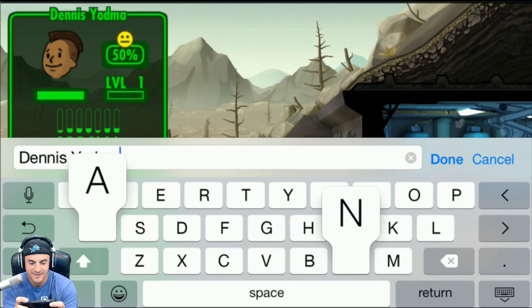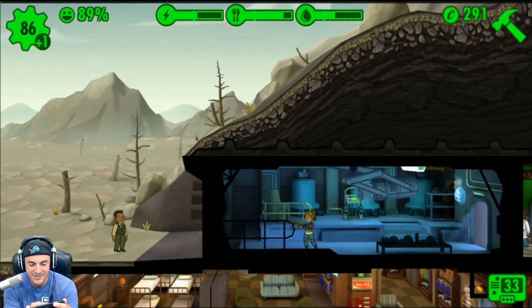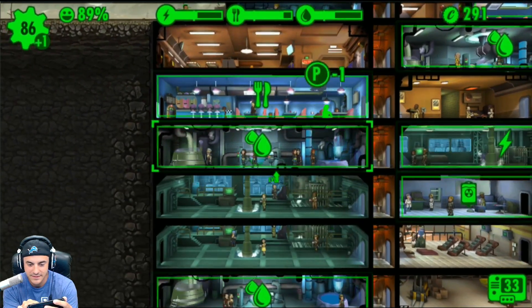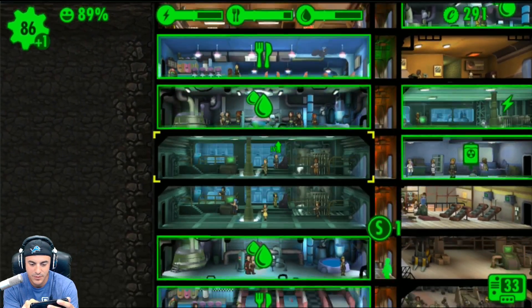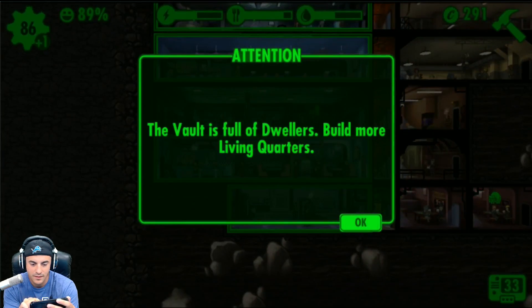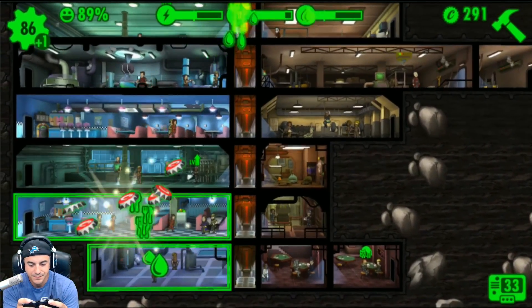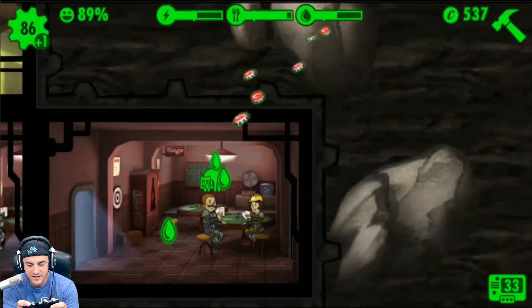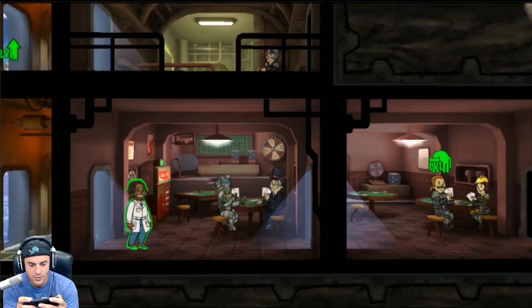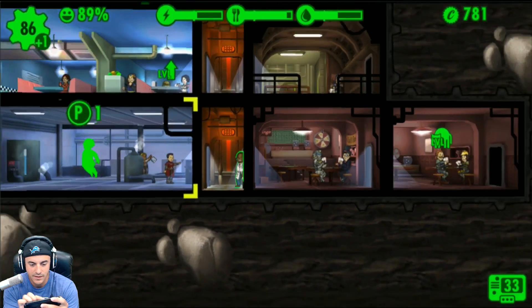This is Dennis Yodman! Get in here, get yourself in here, get to work. Let's put him — where could he be useful? We tried to place him but the vault is full of dwellers, so we need to build more. Apparently we need to build another living quarter or upgrade one.